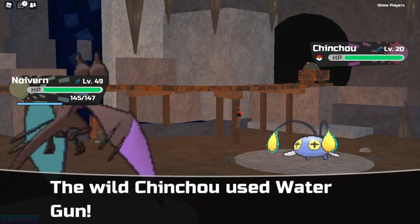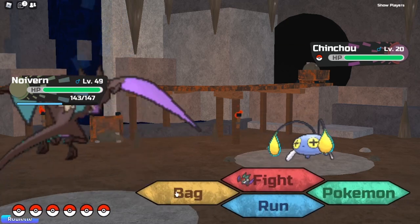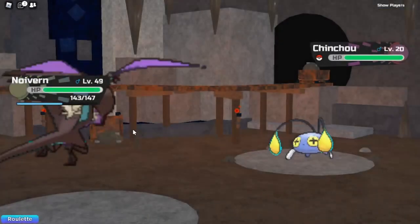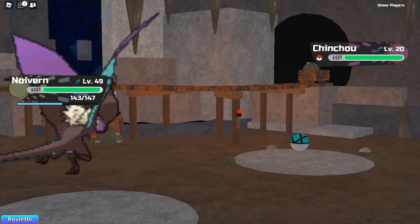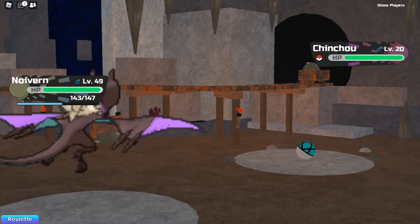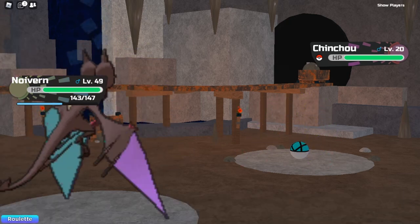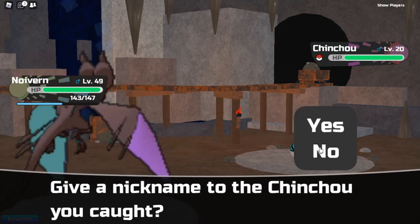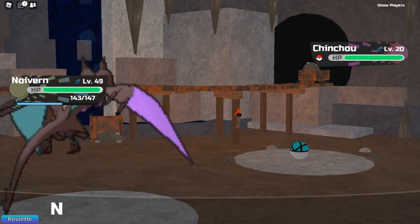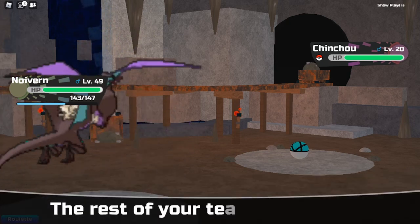Yup, look at that — it found a Deep Sea Scale! From here we can just catch it. Alright, there we go — easy. Now it is a little bit tedious, but this is the easiest way to get it. If you are really trying to get the Deep Sea Scale, this is really the best way.